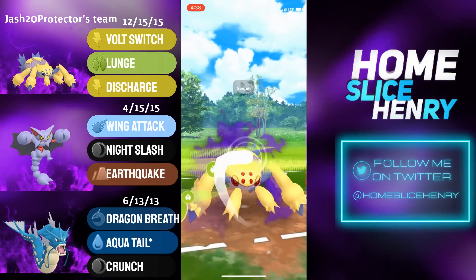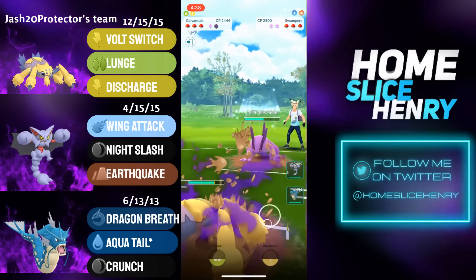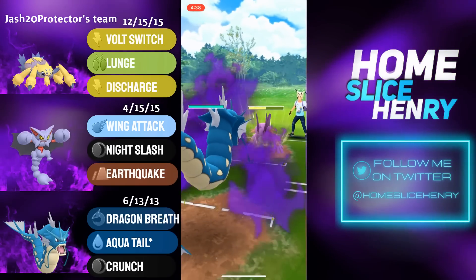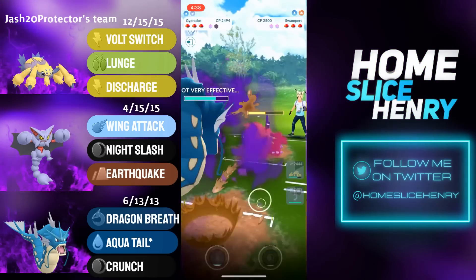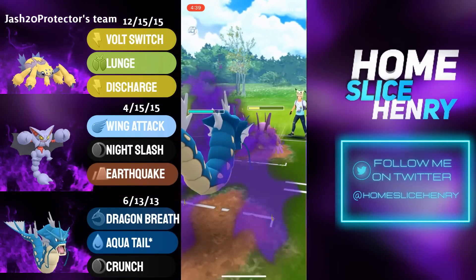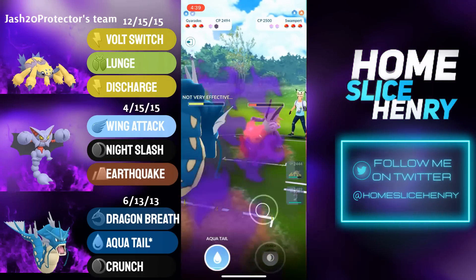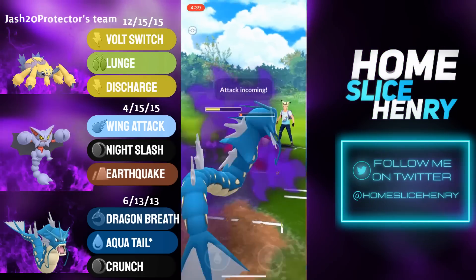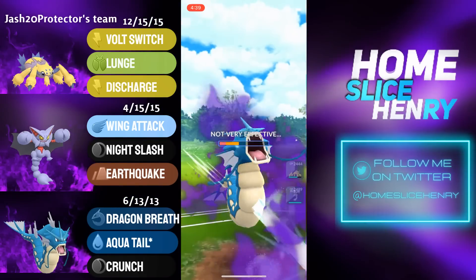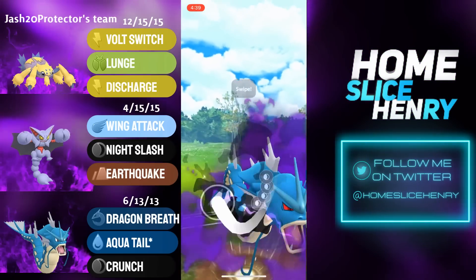The opponent saves and switches into Swampert, and we see an immediate Lunge fired off by the Galv, hitting for some solid neutral damage. Galv farms up and we see a beautiful switch, catching the Hydro Cannon onto the Shadow Gyarados. Gyarados can now try to go for an aggressive farm down. Gyarados will be hit with quite a few Hydro Cannons, but especially thanks to that Lunge debuff, three Hydro Cannons are not going to be enough to KO. Gyarados continues to farm, fires one final Hydro Cannon, and again we see the no-shield from the Gyarados. Gyarados tanks it and leaves with a Crunch loaded to threaten the Walrein.